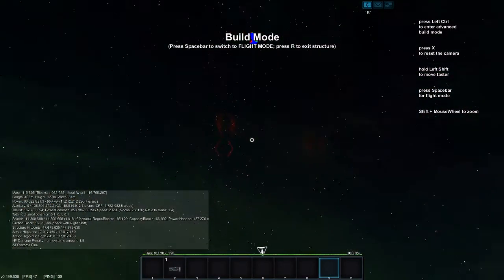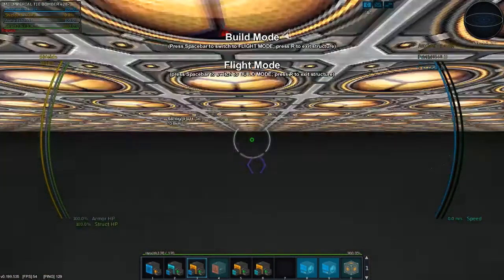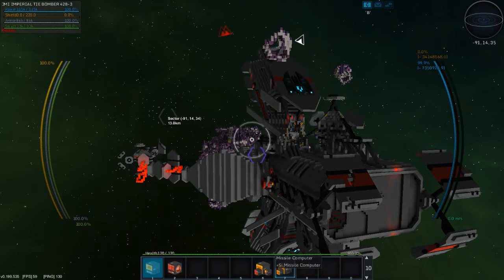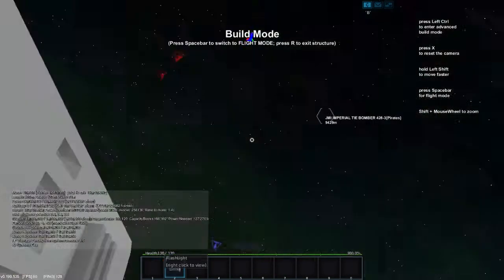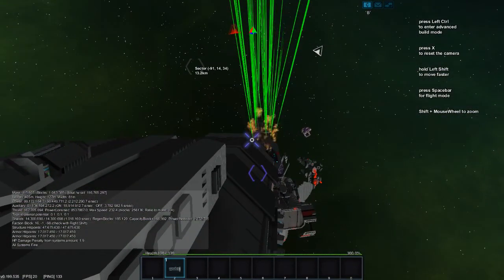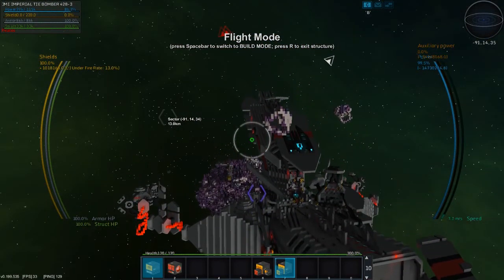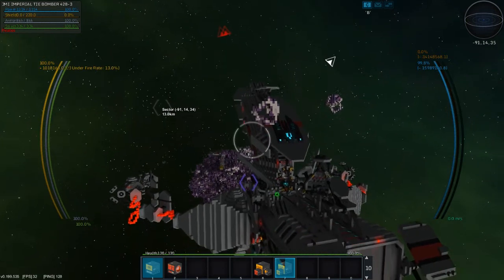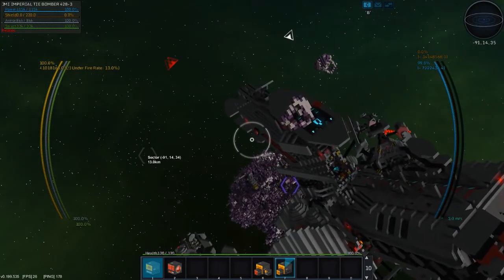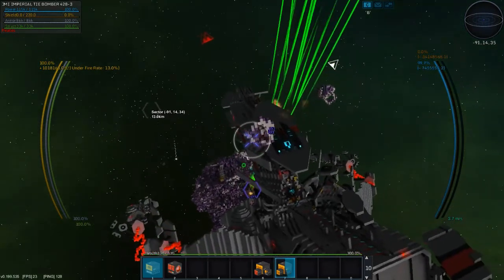We got incoming — cargo shuttles, imperial shuttles, TIE fighters, TIE bomber. Now we are going to test out my swarmers. And away they go — lovely green swarmers. And they all hit the station because that's the closest thing to them. Let's try to turn and position so they go after something different. Nope, they all go after the station still.